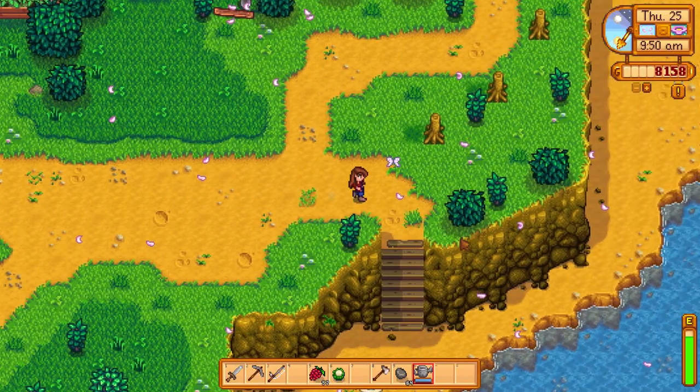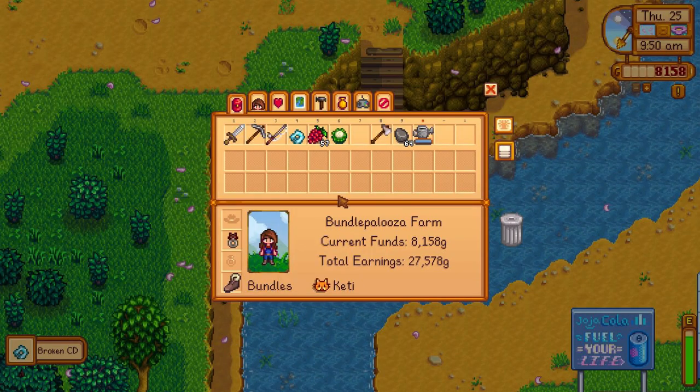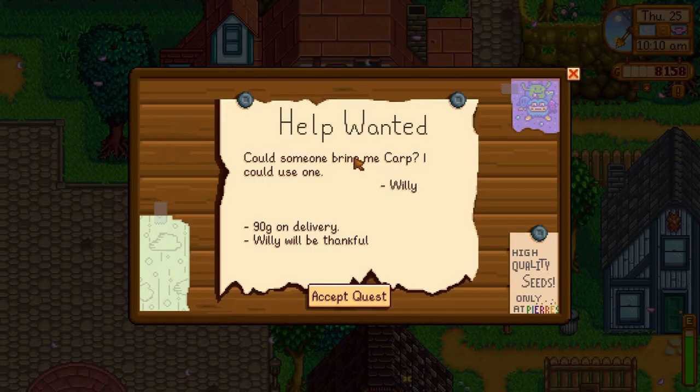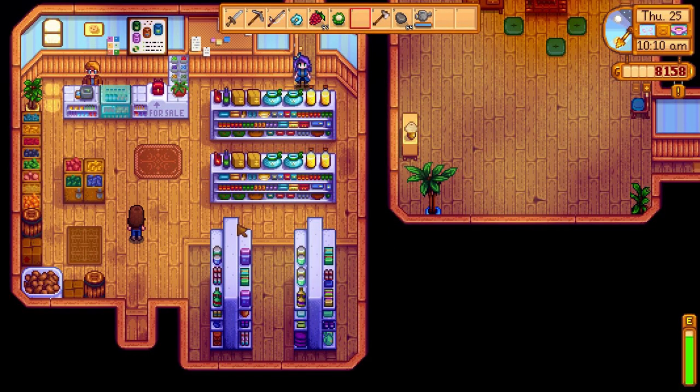A broken CD - that's all I got from that crab pot. I just need you to give me like one good thing. Willy wants me to bring him a carp. It's only 90 gold, but sure, we'll do it. I think I can probably get a carp.